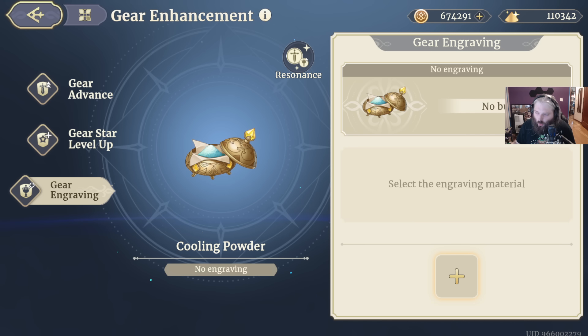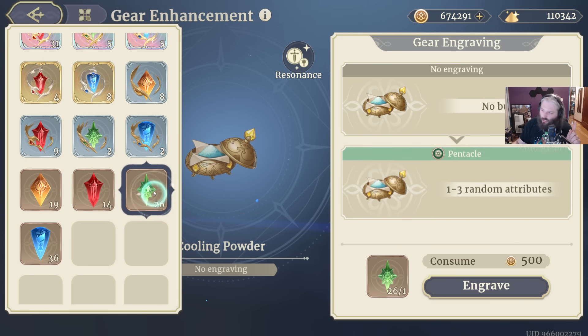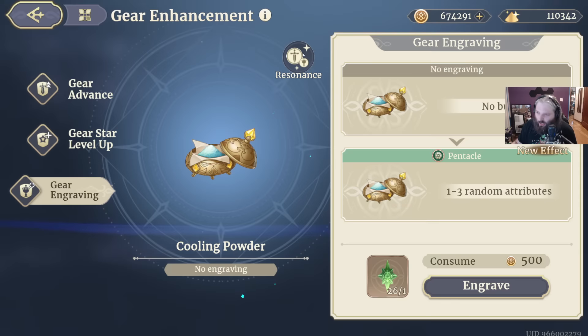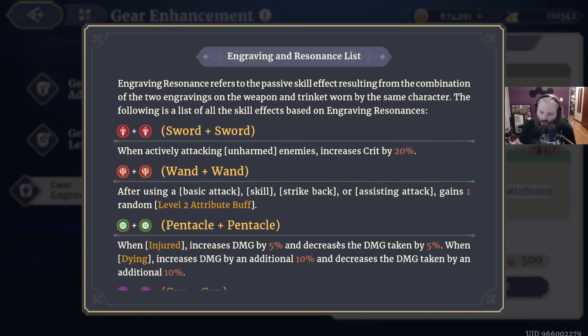Let's talk about resonance. Resonance is basically the combination of engraving symbols you have. Every combination of the two will get you something. You have one resonance on your weapon and one resonance on your armor or trinket. Two swords, two greens, two pentacles, two staves, two cups, cup-staff, cup-sword, cup-pentacle, sword-pentacle, sword-staff, staff-pentacle — they all have a combo. If you click on this button right here it'll show you exactly what all of them do. There are going to be a few standout ones that are good, but it's going to be somewhat character dependent.